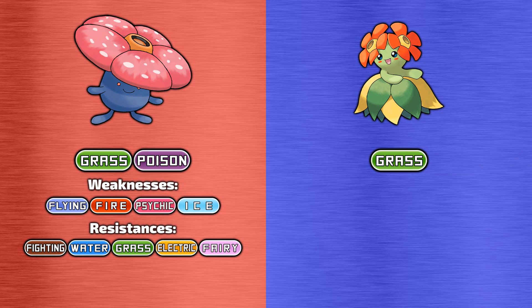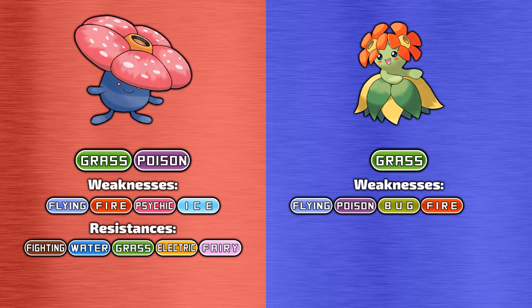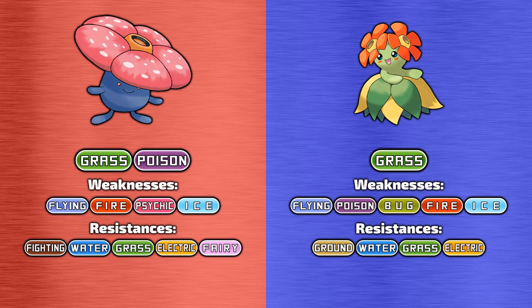As for Belossum, it's a pure grass-type Pokemon, which makes it weak to flying, poison, bug, fire, and ice-type moves. Belossum resists ground, water, grass, and electric-type attacks, and, much like Vileplume, has no immunities.